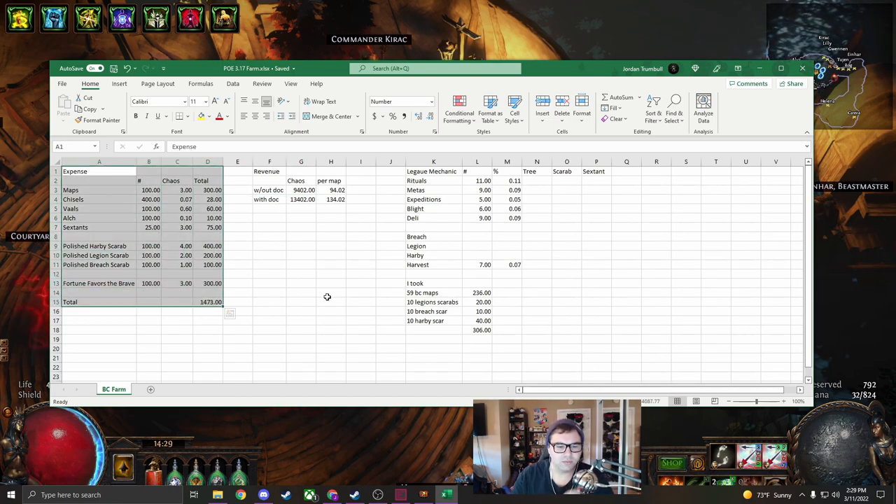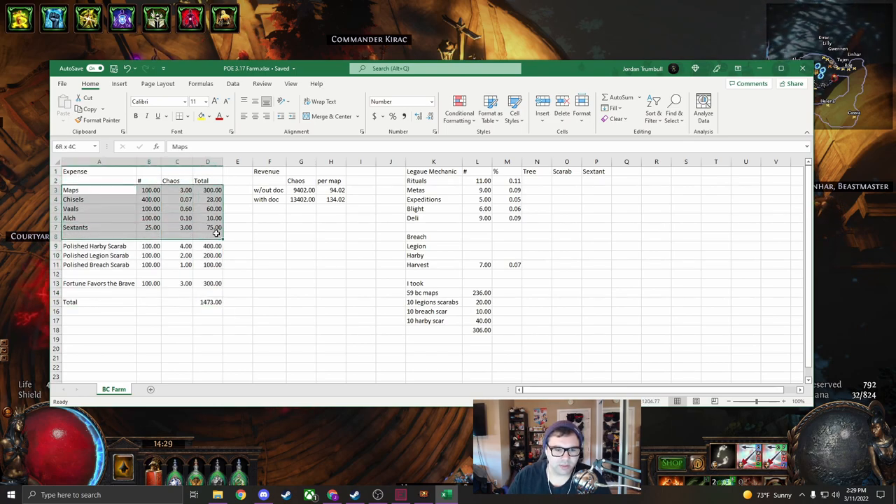These are the expenses of what I put into every single map across 100 maps. All this stuff is pretty much self-sustainable, so you could subtract this total from the total of what you're putting in, because you can easily sustain sextants, alchemies, vaal orbs, chisels, and your own maps. But this is assuming that we had to buy each and every single one of them.